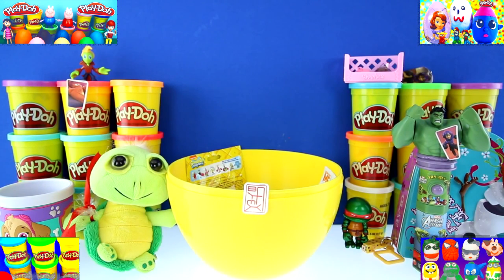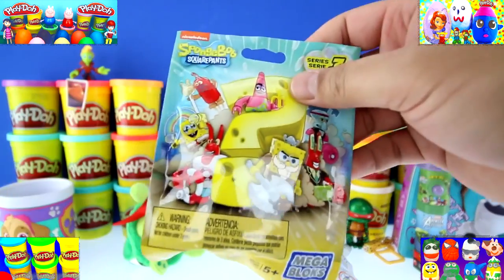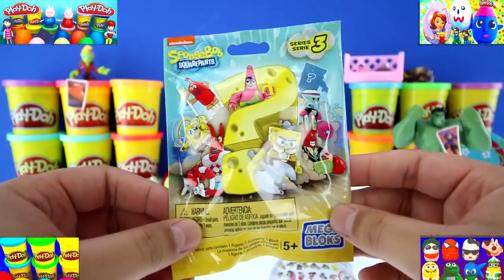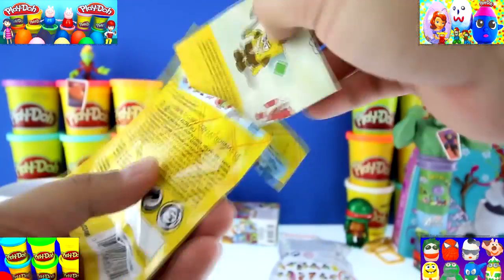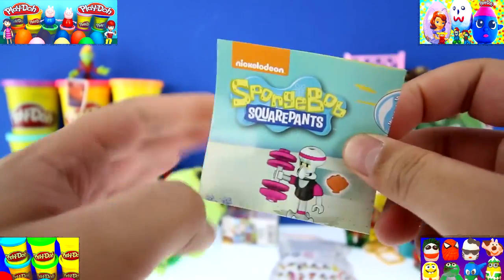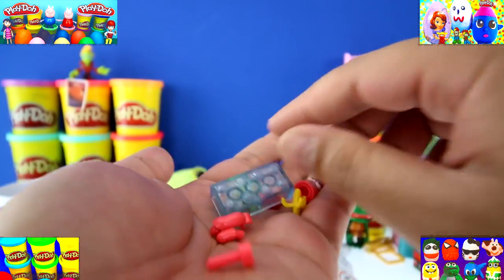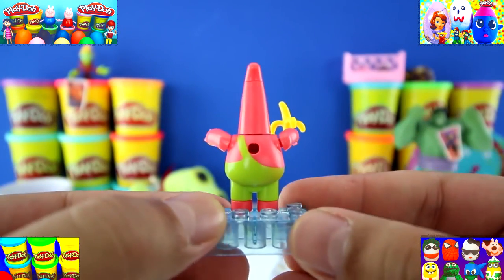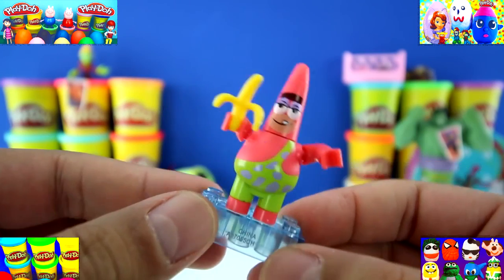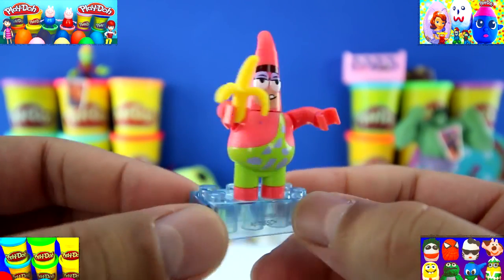Can you guys help me count how many surprises are still left inside the egg? One, two, and three. It's a SpongeBob SquarePants Series 3 Mega Bloks blind bag. On the back are all the characters we can make. It came in a bunch of small pieces — I'm gonna put it together real quick. It's Patrick Star! He looks kind of funny, like a little caveman, and he's eating a banana. I guess it's kind of a mix of Flintstones and SpongeBob.